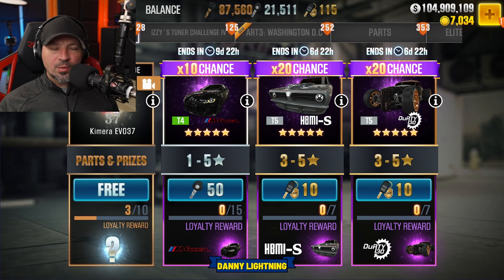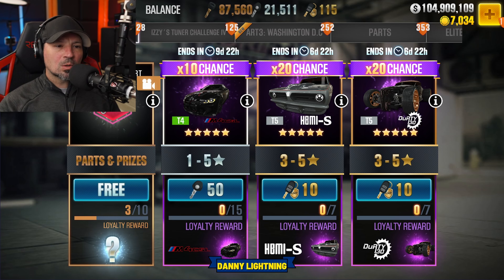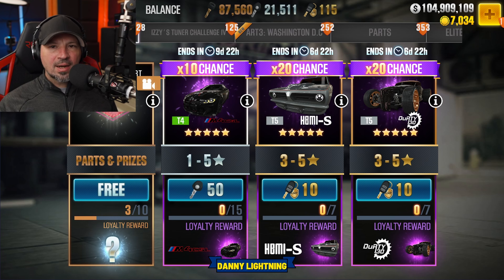Hey, what's up everyone? Danny Lightning here with another video. So we're going to talk about the two cars available in the gold crates. We have a 20x chance to get the Hemi S and we also have a Dirty 30.